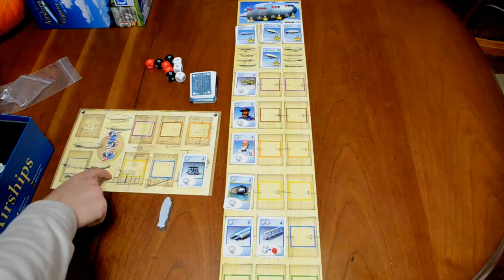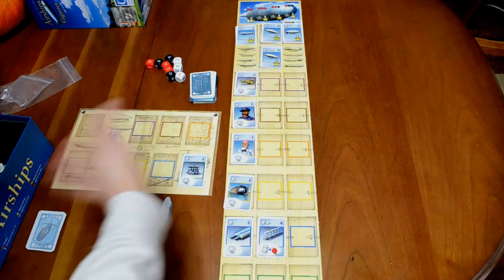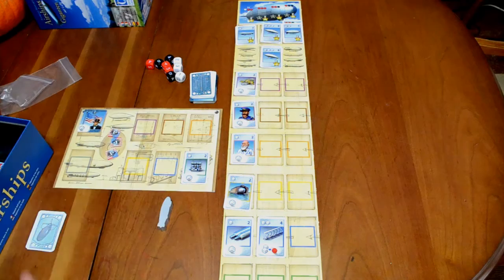Players will receive bonus tokens — the first player receives three of those tokens, and the other players receive four. It starts on one side of the token, and there's a reason for that: whenever the change of era hits, this will be flipped over to the two side.